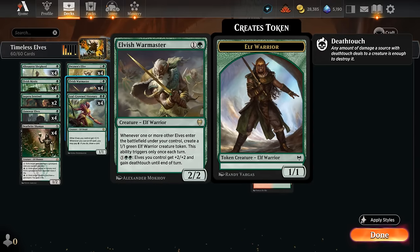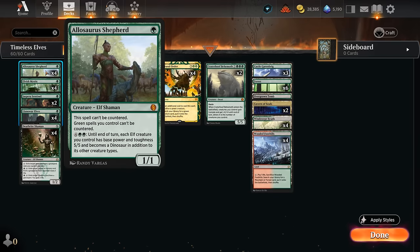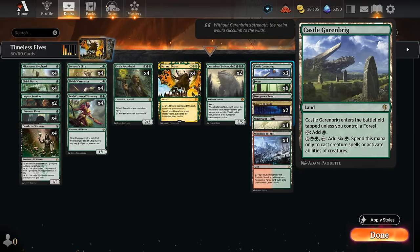The Warmaster also has a seven-mana ability we can eventually get to in order to pump the team, and that alongside Olasour's Shepherd gives us plenty of mana sinks in case we don't find Natural Order or Craterhoof. Once we make enough mana we can pump up all our elves and hopefully attack for the win. Our three copies of Castle Garenbrig in the mana base are also pretty important to speed up those activations.